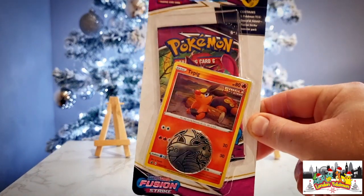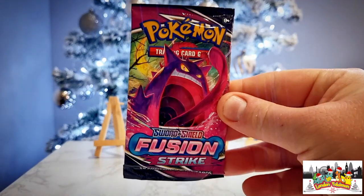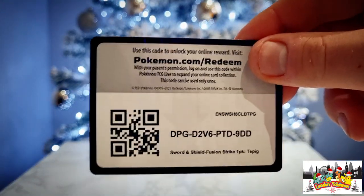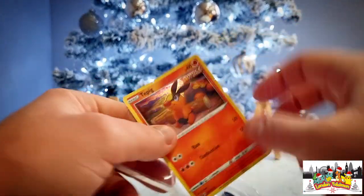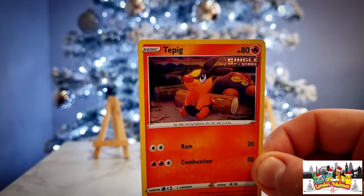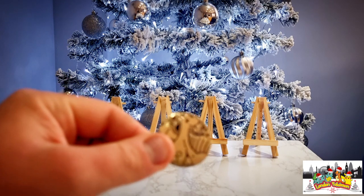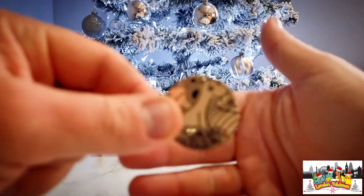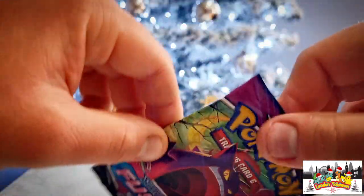We'll get stuck into one of our Fusion Strike check lane blisters first and foremost — let's get it ripped open. We've got a Gengar pack in there. There is a code card for you all — I do give those away in all of the videos so make sure to make good use of those. We also have the Tepig promo card with the cosmos holo pattern and the black and gold Dragonite coin. Let's get stuck into this Fusion Strike booster pack.